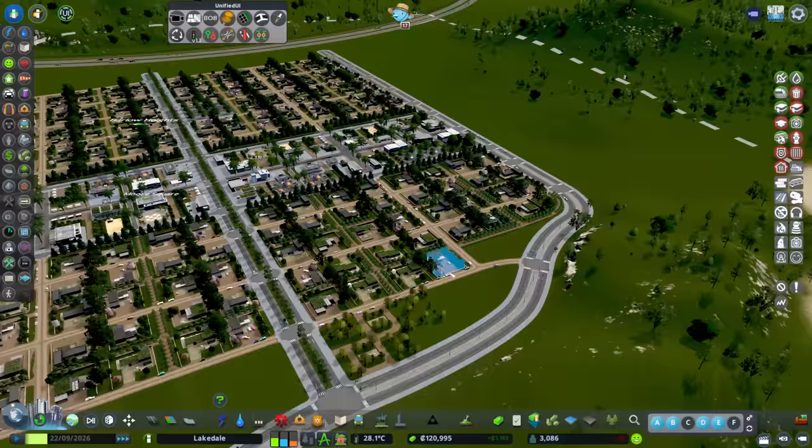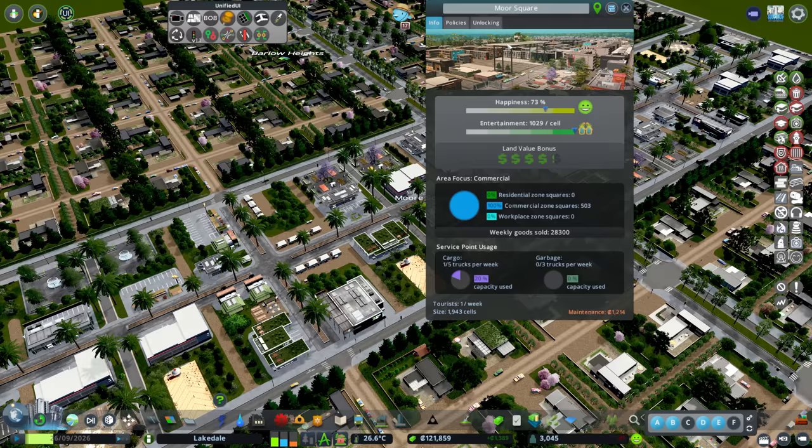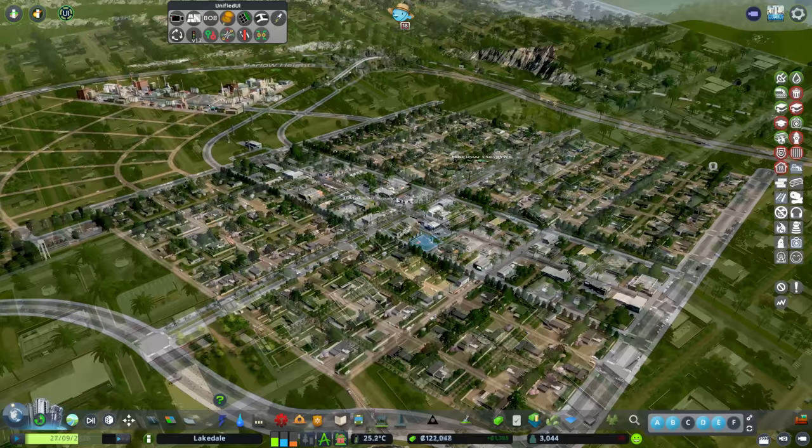The second suggestion was naming our pedestrian district, which is more of a square at the moment. Lots of people said why not name it after our first resident, Faith Morgan - so this is going to be Morgan Square. Excellent idea, thank you.